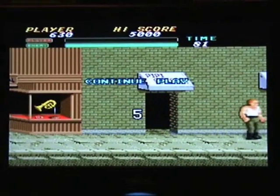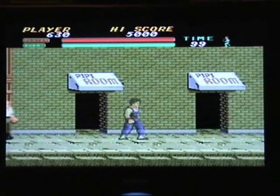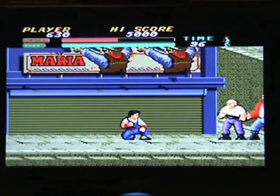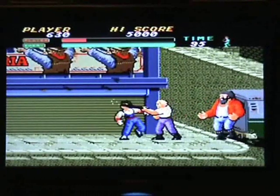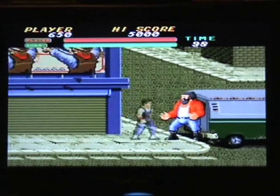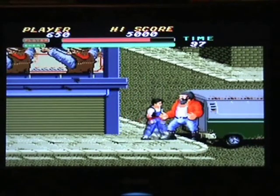At the end of every level you get a boss. If you notice at the very top of the screen there's a pink bar which is my energy, and there's a green bar which is the boss's energy. This is the boss here — not him, but this guy here with a beard — so I'll try and take care of him.